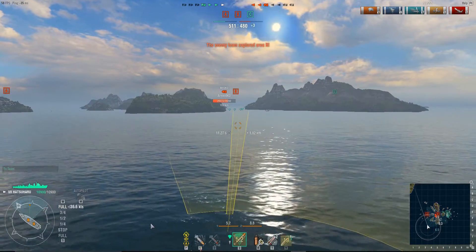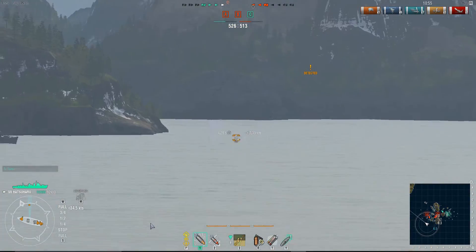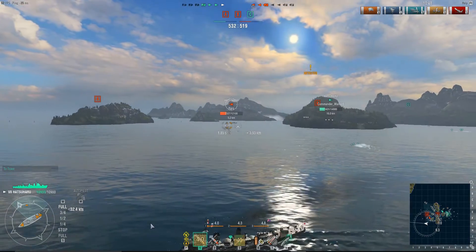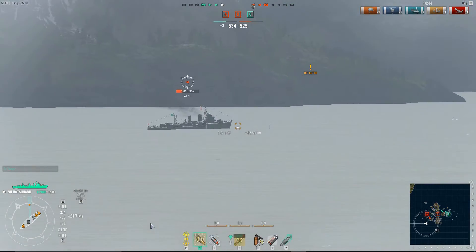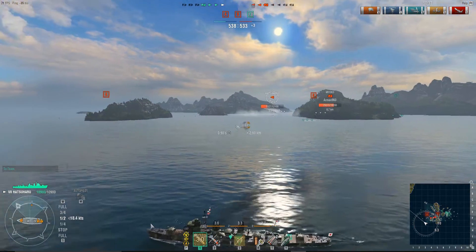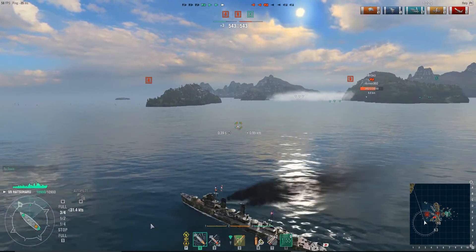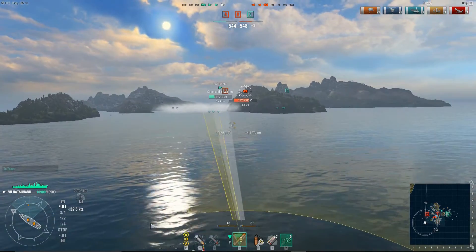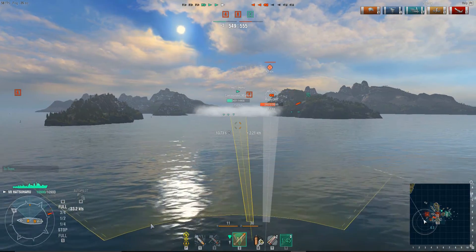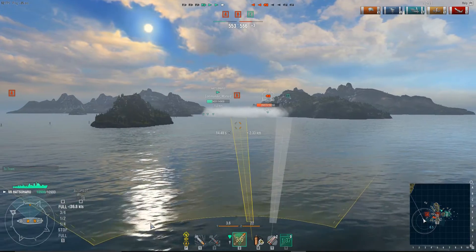We're going into the last bit of the battle. Here's the enemy Hatsuharu — same kind of destroyer that Kitwar is driving — and they're going to be sparring for a little bit. There's also an Atago over here. Kitwar is maneuvering because he knows enemy torpedoes are in the water just like his are. You see a good bit of this when Japanese destroyers tangle with one another — just spamming the waters with torpedoes.